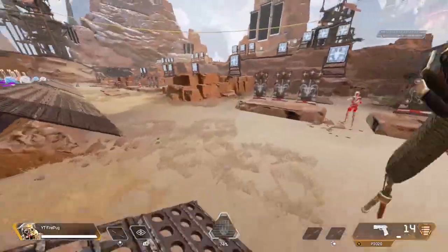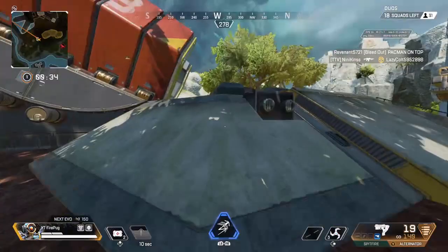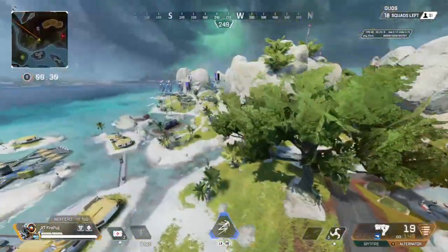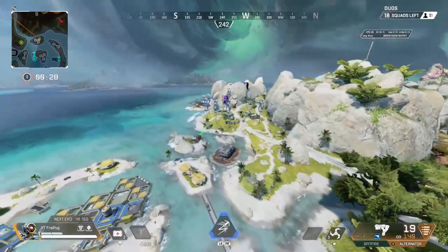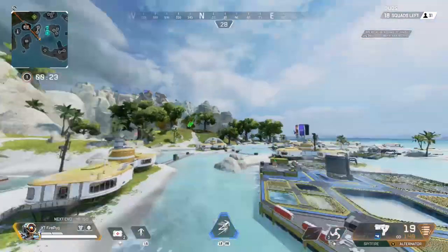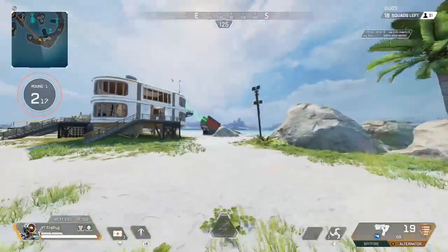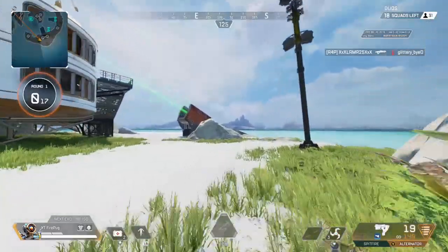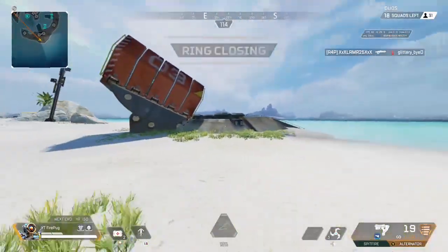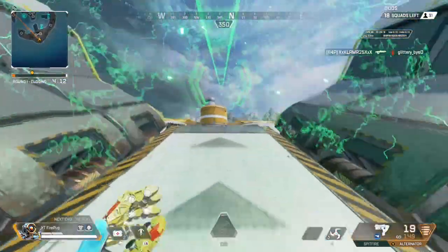However, on the gravity cannon, if you do this in combination with a sharp look to the right or to the left — you can do it to the left too, I did it to the right in all these clips just because that's what I'm more comfortable with — you look sharp to the right and hold that left joystick to the right, and it will pull you all the way off course. You will go flying way off to where they will not expect. This is really effective if you have someone camping the other side of the gravity cannon — you can completely avoid any conflict by doing that.